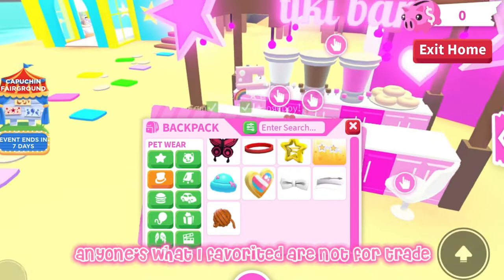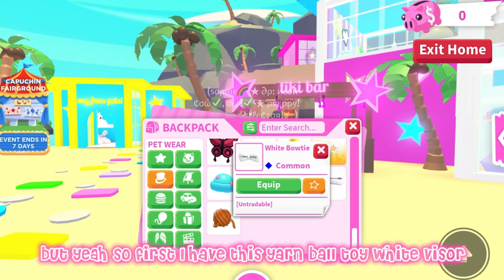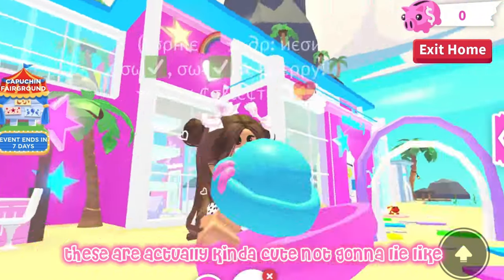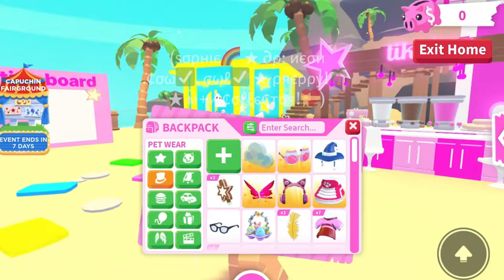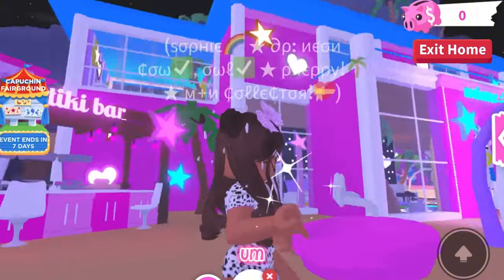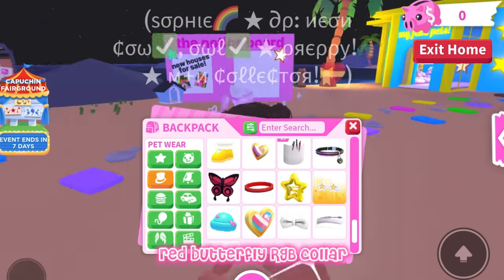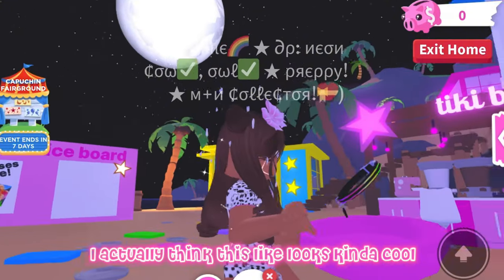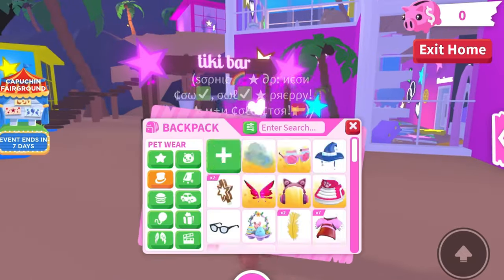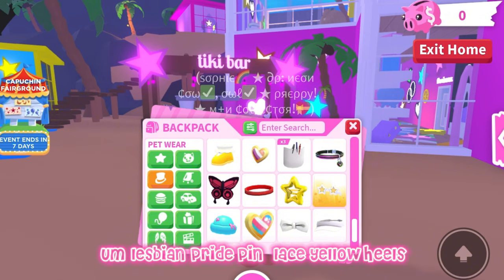Next, pet wear. I have a lot of pet wear. Any ones with favorites are not for trade. First I have this yarn ball toy, white visor, white bow tie, transparent pride pin, stitched up beanie — these are actually kind of cute. I have star sunglasses — these are preppy pet wear. I have star beret, red color, red butterfly, RGB color — I actually think this looks kind of cool, like the rainbow and black, I really like it.